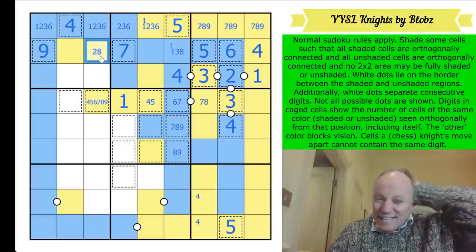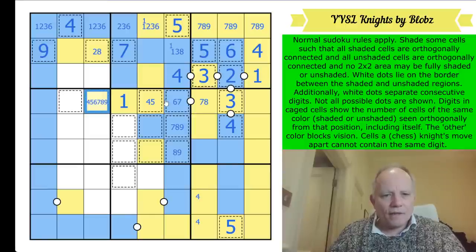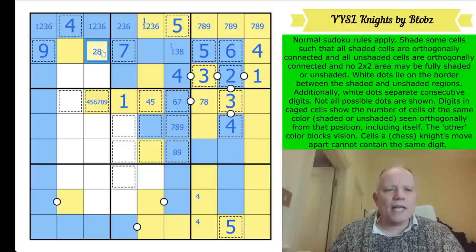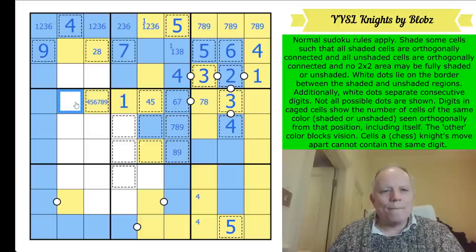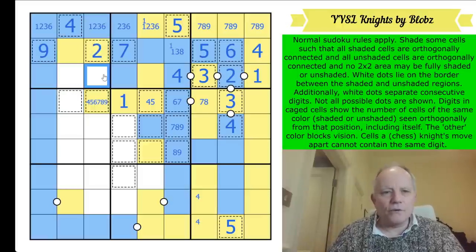This is two or eight - eight would be huge, they'd all be yellow. That would have to be a nine, and that would be a four. Okay - if this was an eight all of those would be yellow to make the count work. This could then only be nine - it would see nine cells - and this would be blue. But if you make those yellow and that blue, this cell must be blue or yellow and it will create a two-by-two either there or there. So that is not eight - that is a two.